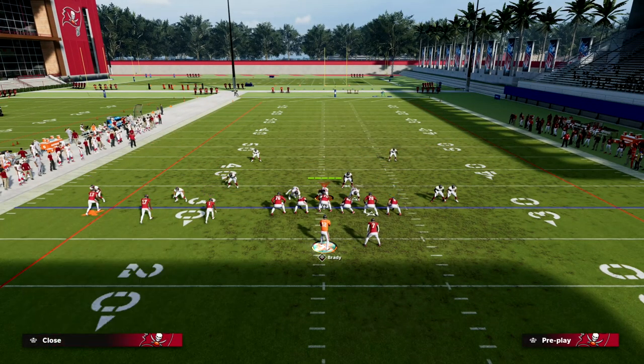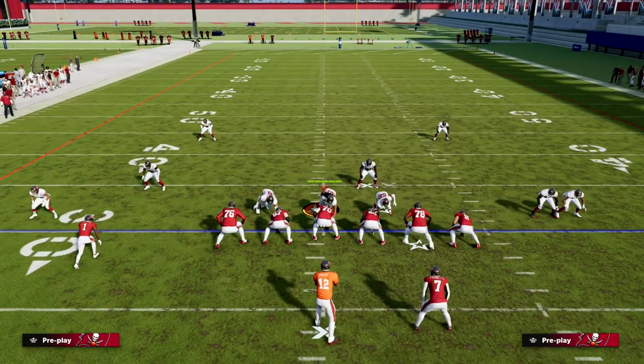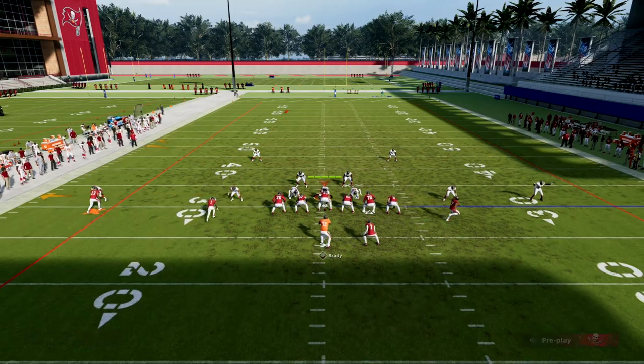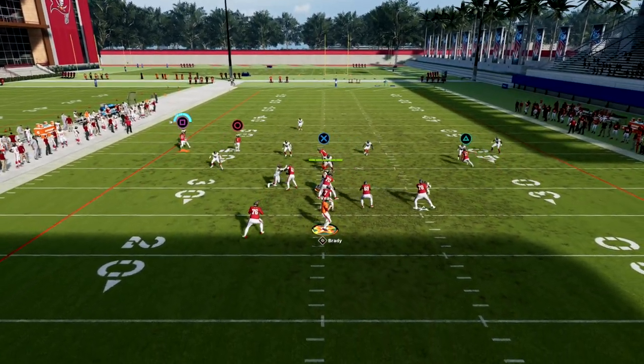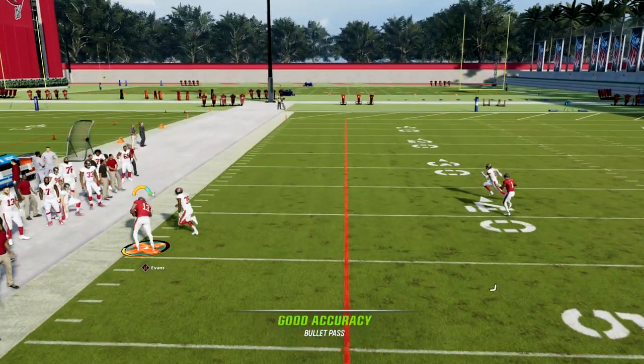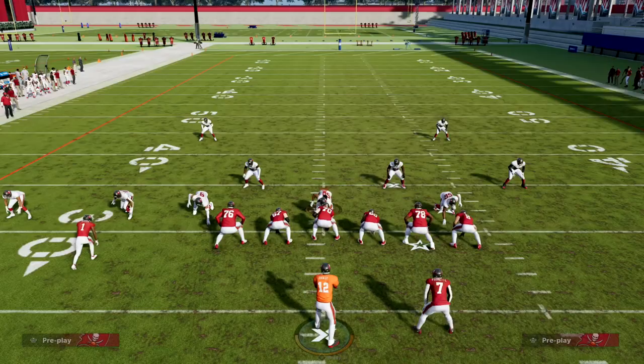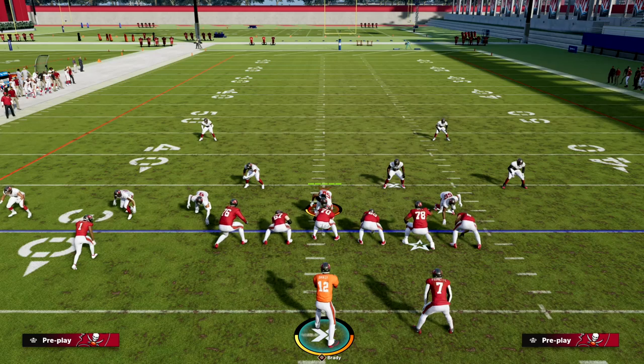Another benefit of short side trips — you could do this from either receiver. I'm going to use my Slot Apprentice ability to put this guy on a post instead. Watch — I'm still able to flood that third. That third is still sucking in, primarily because we're running this to the short side of the field.